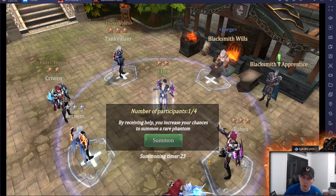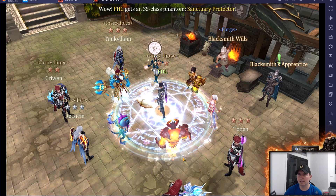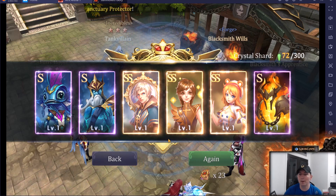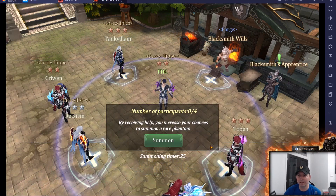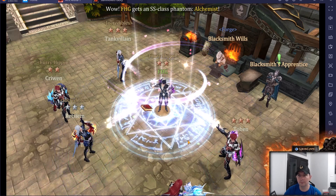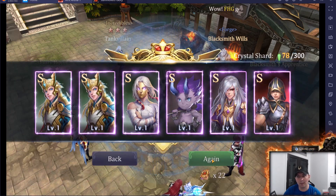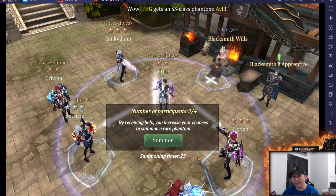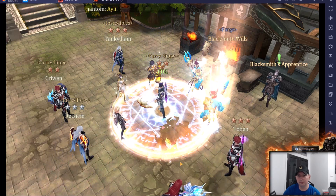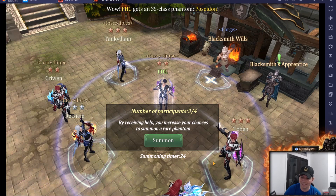We're still looking for two specific heroes. We got a Sanctuary Protector — and then a triple pull! Triple summons out of that pool — absolutely amazing. That takes us to 13 in total. We got double heroes on another pull as well, then another SS bringing us to 14 in total.